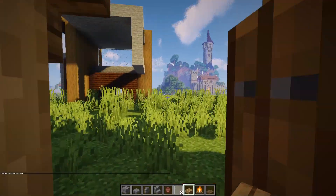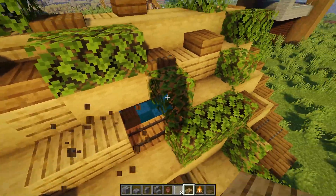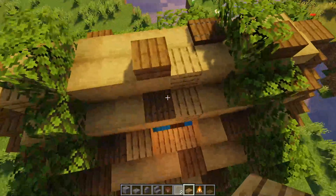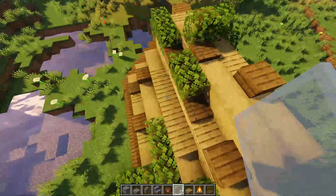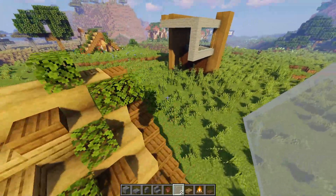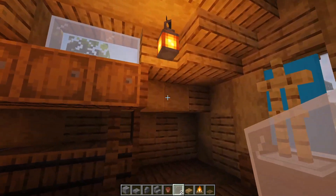To get to these windows, just knock these out right here, then go across with four slabs just like so. Do the same on the other side. Then cover it with a little white stained glass, just like so. And now you've got your full outside window treatment done.